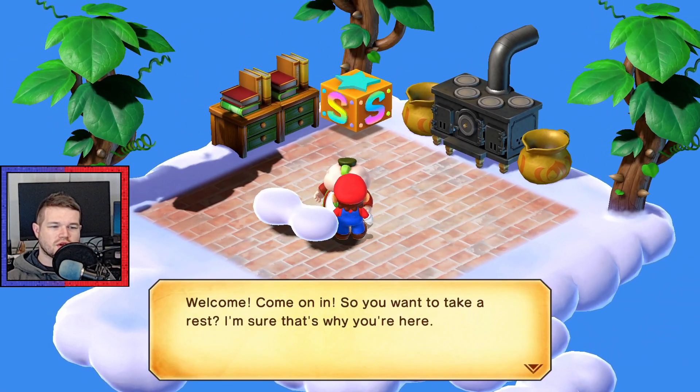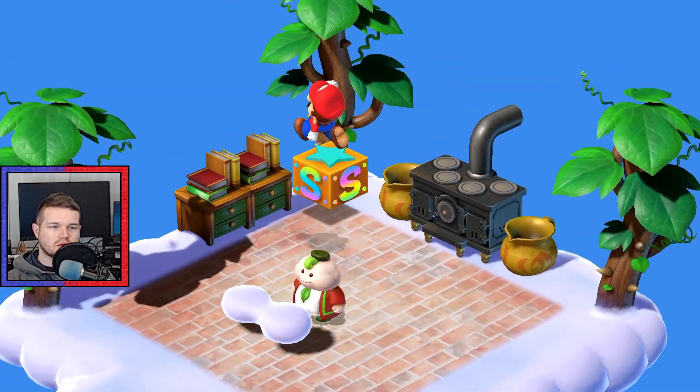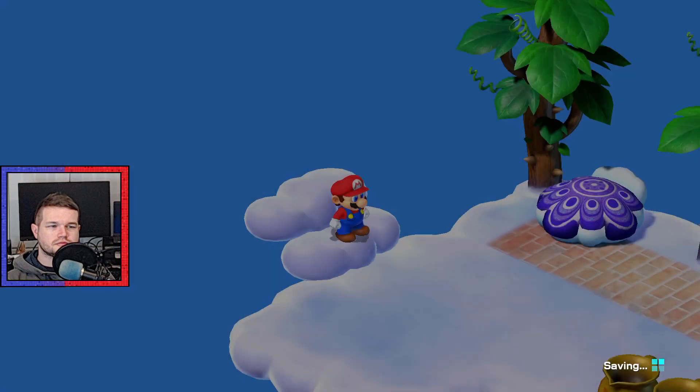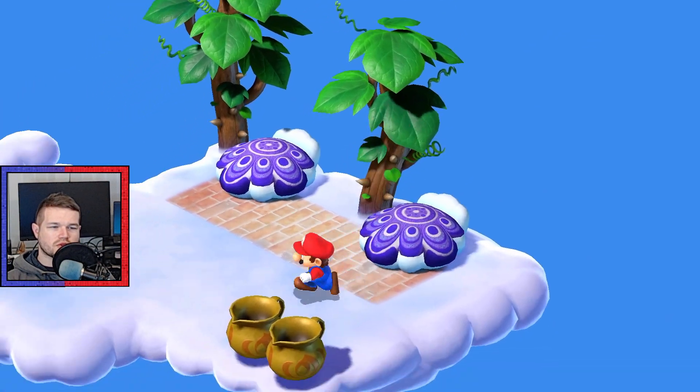Welcome! Come on in. So you want to take a rest? It'll be 30 coins a night. I'll pass. We'll make a save because we are now in Nimbus Land. Very interesting beds - I mean, it makes sense because they are literally clouds.